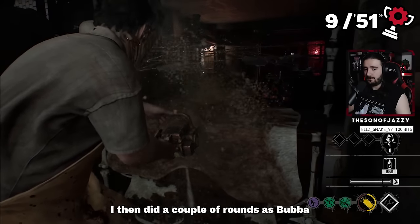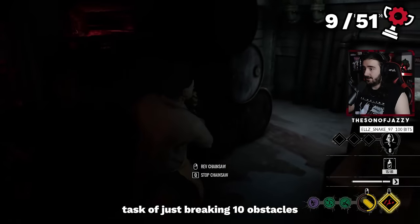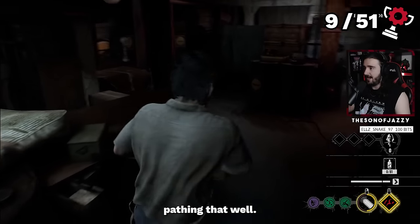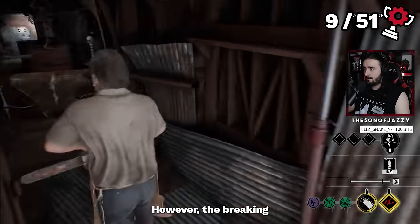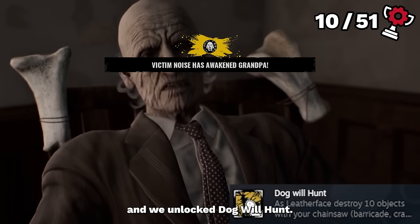Still on the family path, I did a couple of rounds as Bubba. I wanted to try for the Kill in 30 Seconds achievement, as well as the easier task of breaking 10 obstacles with our chainsaw. The Kill in 30 Seconds made me nervous since I didn't know the basement pathing well enough. However, breaking 10 obstacles came in our second game — we cut an ugly table thing in half and unlocked Dog Will Hunt.